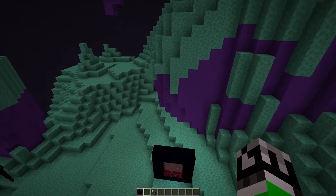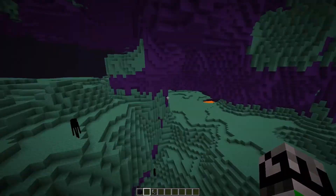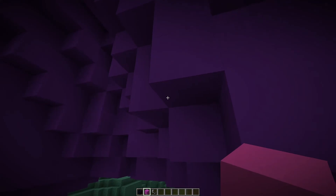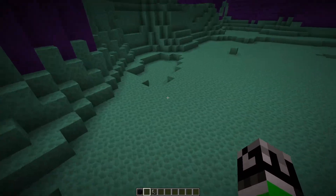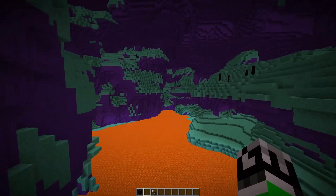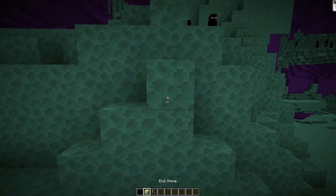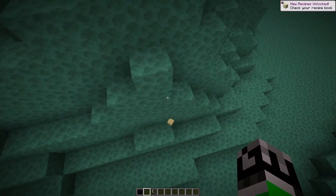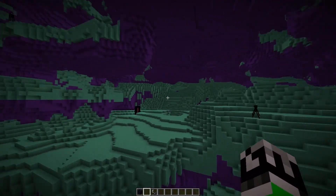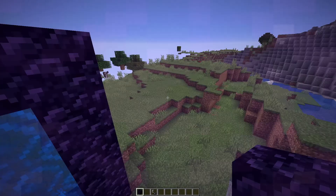Pretty cool! There's a lot of end stone here, and lava over here. There's some purple magenta concrete. The end stone has a kind of blue-greenish tint to it. My computer is struggling, but this is pretty cool — it's just end stone, looks a bit more green than usual. Let's find the portal and head back.